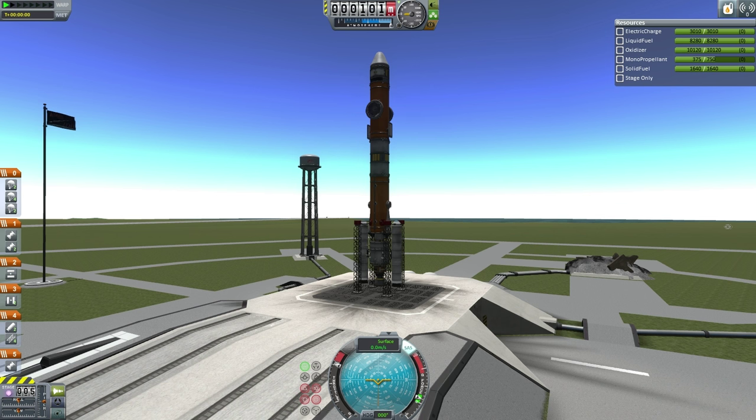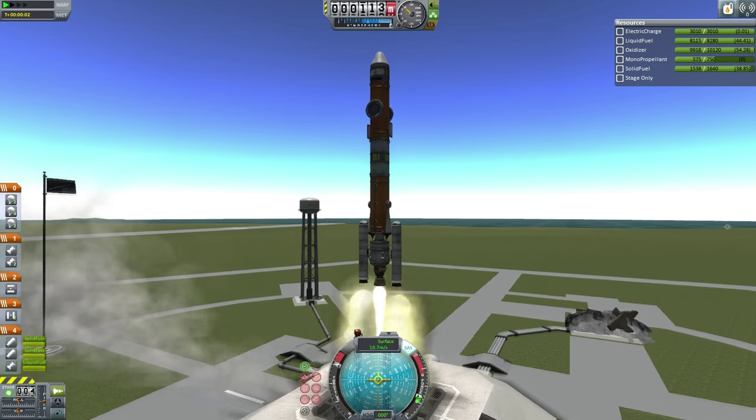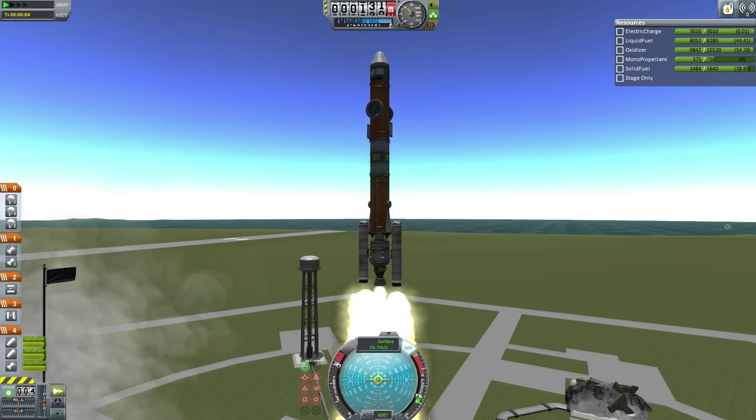We are here at T-15. T-10, 9, 8, 7, 6, 5, 4, 3, 2, 1, and liftoff. Liftoff of the DUNA station core to DUNA.